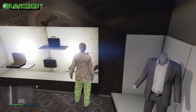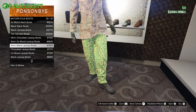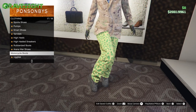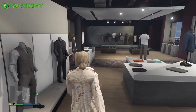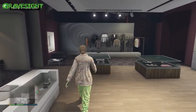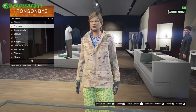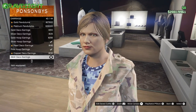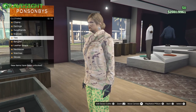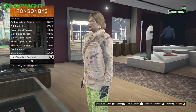Then we're gonna get some shoes — those Tron shoes that are in the thumbnail. We're gonna go here and choose number 21 for the shoes. Then we're gonna walk over to the accessories. You can shop at a different store if you want; I was just closest to this one. We're gonna go ahead and do the accessories, choosing number 40 for the earrings, then go down to the chains and choose number 32 right here.